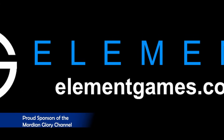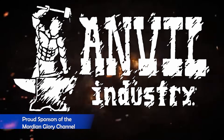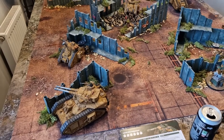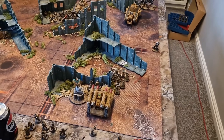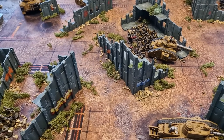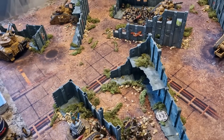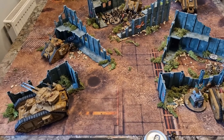Hello again and welcome to another Mordian Glory Warhammer 40K video. In today's episode, Simon and I will be sharing some of our thoughts on the Imperial Guard, especially the armor, post-Munitorium Field Manual after the recent update which made a lot of the guard tanks cheaper and a lot of the artillery more expensive. This is going to be our first impressions after using a lot of those units in a battle report. There will be spoilers in this episode about that battle report, so make sure you watch that other video first.